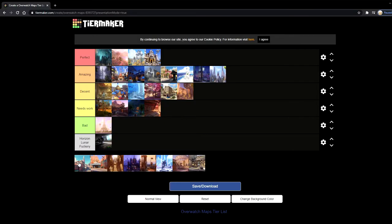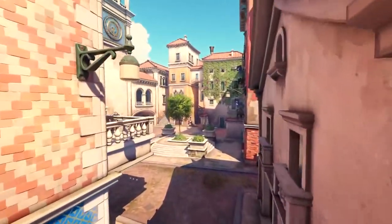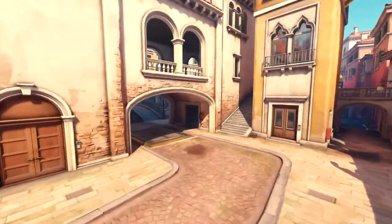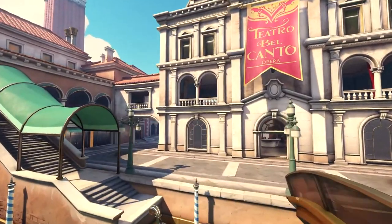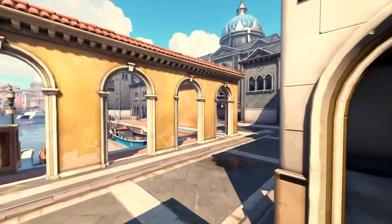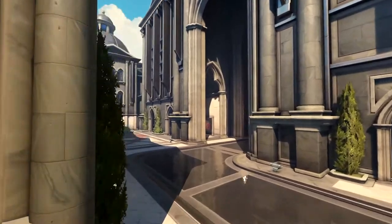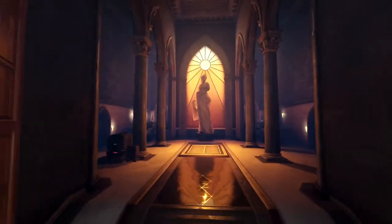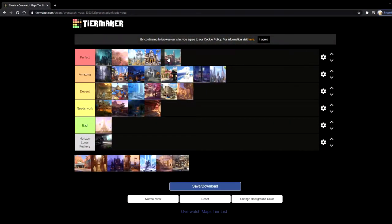Next up is Rialto, aka Redshell's favorite map. I don't think Redshell could count how many boops he's gotten as Lucio on that first bridge. The thing with Rialto is it's so pretty — you can actually stand on the boats and the waters — and there are two bridges to get booped on. I don't have that many issues with the balance of Rialto; it's actually a pretty fair map with a lot of areas to flank around, a lot of buildings to go into, and a very, very pretty place. I love the boats. I'm going to put it in perfect.